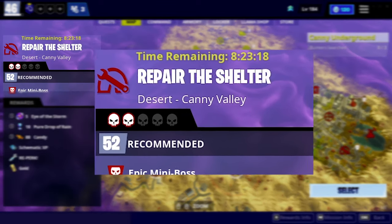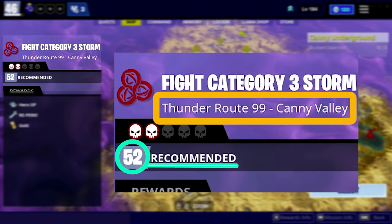Go to your Canny Valley map and look for missions which have a recommended power level of 52 or above. Also make sure that your mission is in Desert or Thunder Route 99.